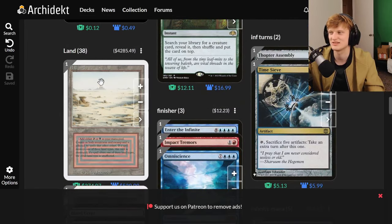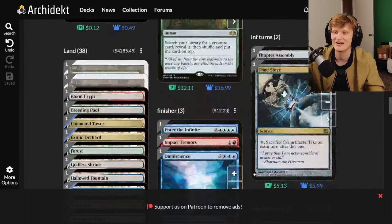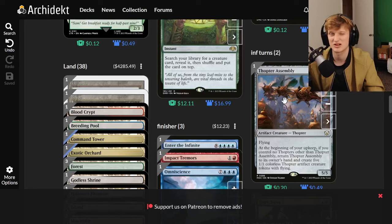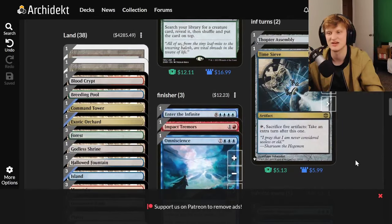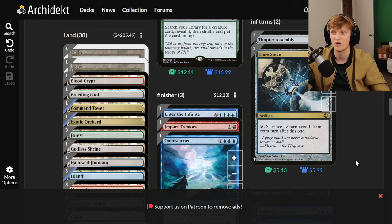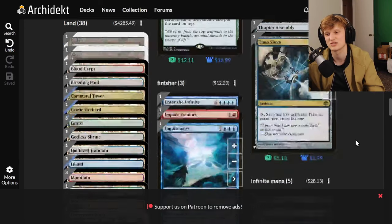For lands, all the dual lands are used, which are very expensive — this is definitely a test deck, not something you'd casually go out and buy. Infinite Turns uses Thopter Assembly paired with Time Warp. At the beginning of your upkeep, Thopter Assembly returns to hand and creates five 1/1 thopters. Sacrifice those five thopters with Time Warp to take an additional turn. Replay Thopter Assembly next upkeep — infinite turns. You basically need six mana available to win the game if you have both cards in hand.